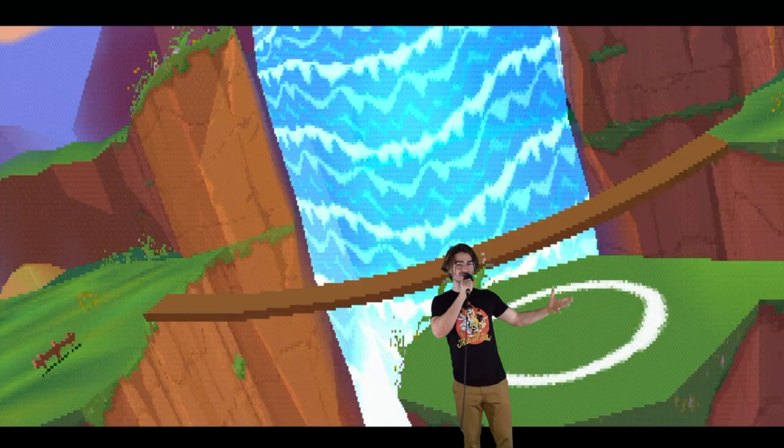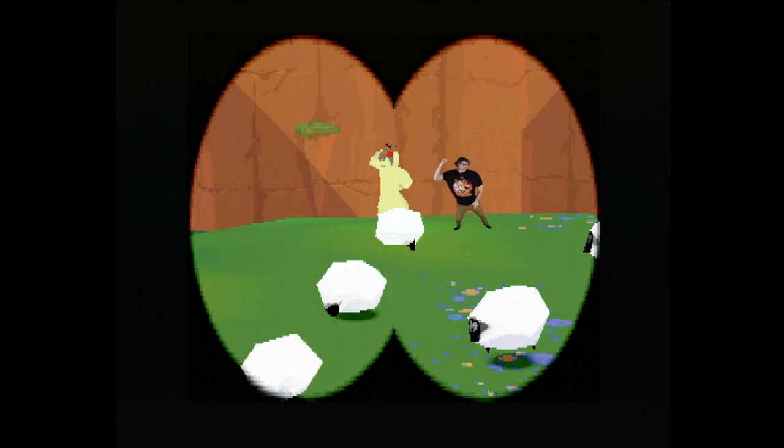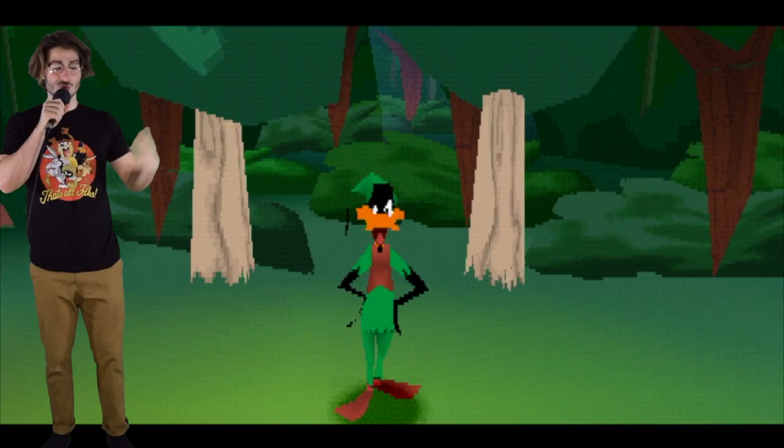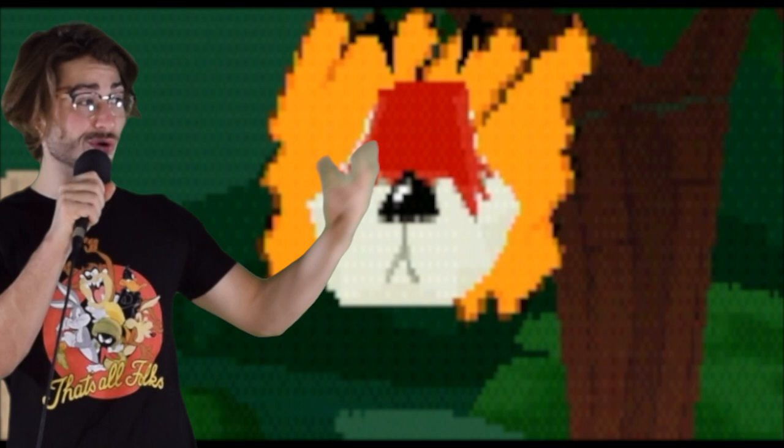The game starts off very tame and straightforward — just look at these beautiful landscapes, these waterfalls, a very calming atmosphere. Daffy goes over how to avoid the main obstacle of the game: Sam Sheepdog. As you can see, he patrols over his flock with discipline and integrity. When you get close to him, you see this icon appear displaying the direction he's looking. If it's green, you're not in his area yet but you're close.